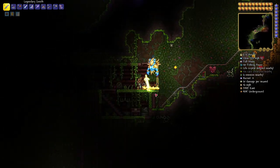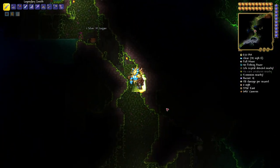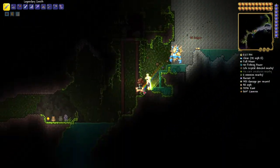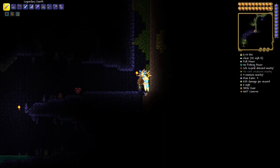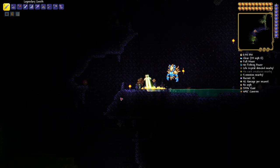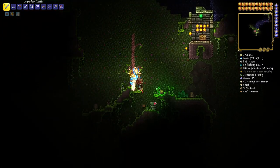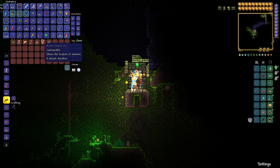We will get to the final location and I'll show you the coordinates — you can get there however you see fit. We're going down through the marble biome. There's a sharpening station — grab that if you want — and some feral claws, grab those as well. We are at 5456 east by 1007 caverns. We went through the marble biome, dug straight down, and got to the granite biome.